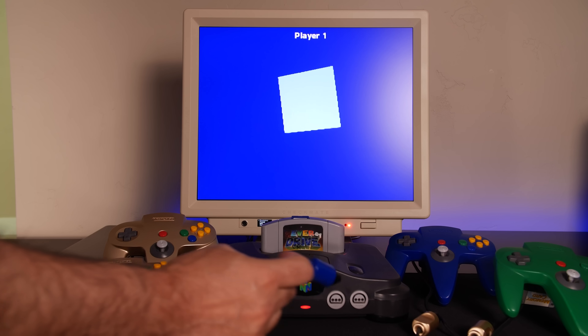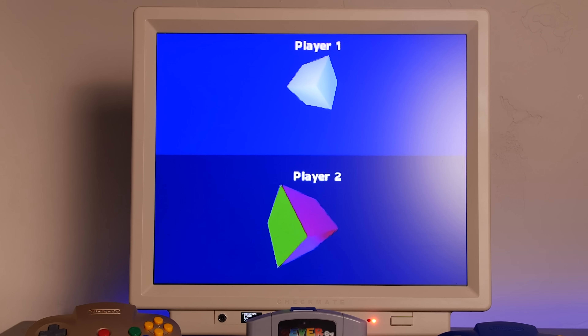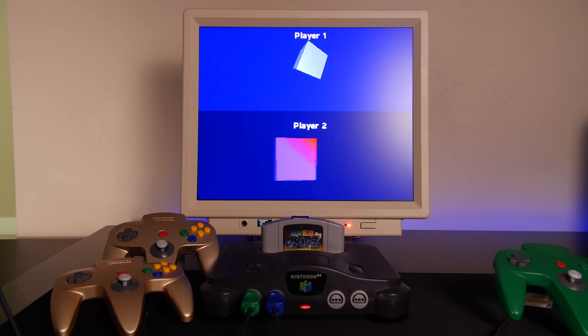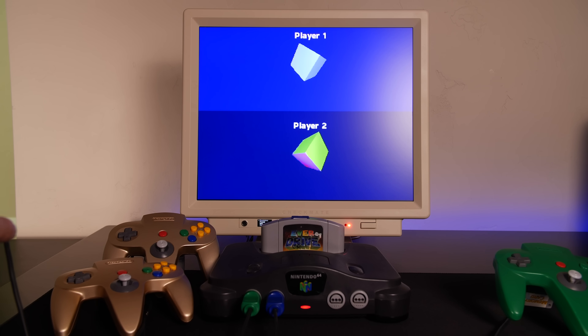This particular demo isn't very interesting on its own, but let's plug in another controller — the blue controller — to set up a two-player split-screen. With the blue controller, player two can independently control the cube. One thing I want to be very clear on is that this is the same cube. The only difference is that I'm applying different vertex colors per viewport or per instance, but the cube itself is exactly the same.